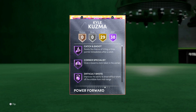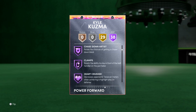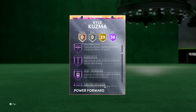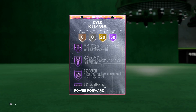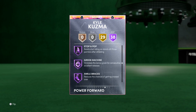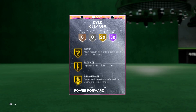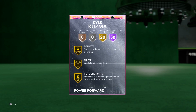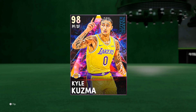38 Hall of Fame badges — this is where you're gonna see a lot of those badges come in. He's got a lot of shooting, a lot of defense, and quite a few finishing badges as well. You can see pick dodger, pick pocket, clamps, heart crusher, interceptor, intimidator, post riser, pogo stick, post lockdown, trapper — Kuzma having all these is crazy. Circuit threes, Set Shooter, quick first step, green machine as well. Then we have 29 gold badges to fill out anything else — dimer, defensive leader, rebound chaser. On next-gen, the only Hall of Fame badge Kuzma doesn't have in shooting is blinders, which is a pretty big badge for next-gen, but on current gen he's actually looking pretty good and he's gonna be a pretty fire card.